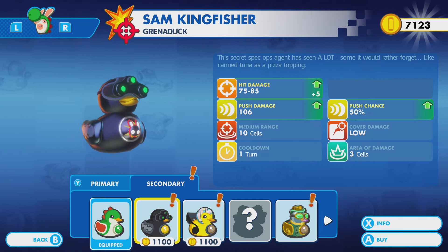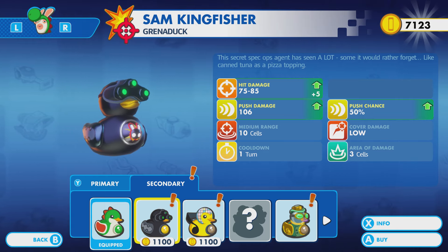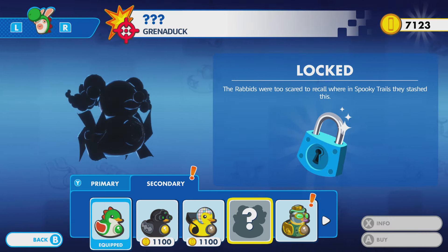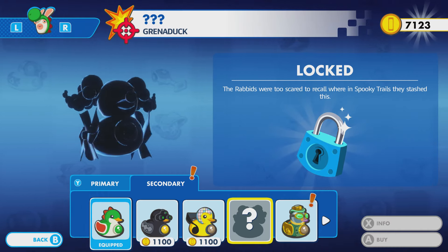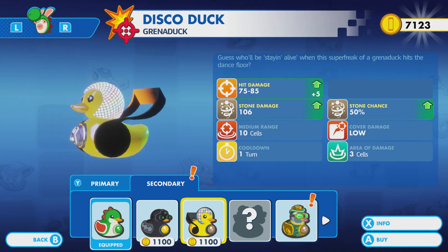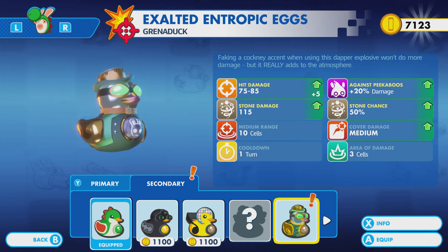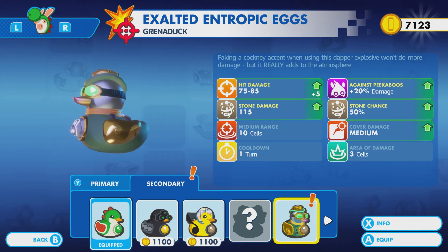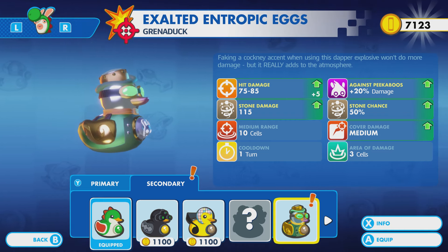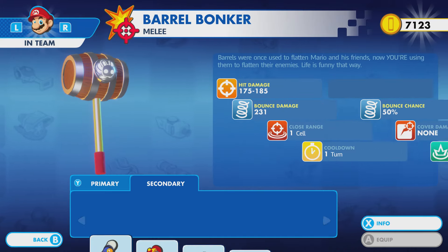'The secret special ops agent has seen a lot somebody would rather forget — like canned tuna as a pizza topping.' My word. We haven't gotten this yet. Looks like some crazy something. 'Guess he'll be staying alive when the super freak of a grenaduck hits the dance floor.' I ain't paying nothing for this guy — with the exalted entropic eggs. Plus 20% damage against peekaboos. Yes, please and thank you. And that does it!